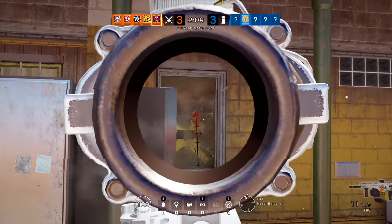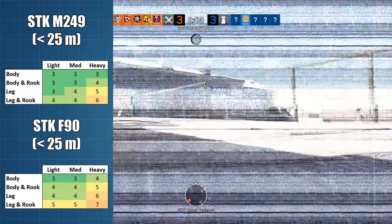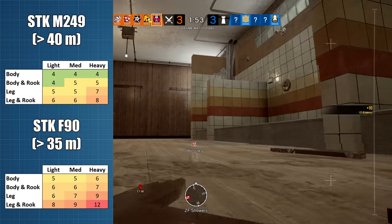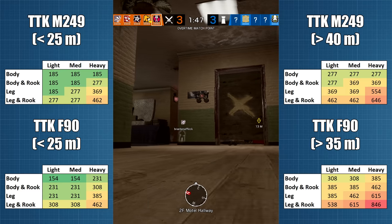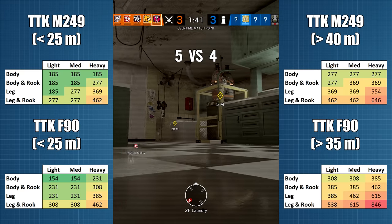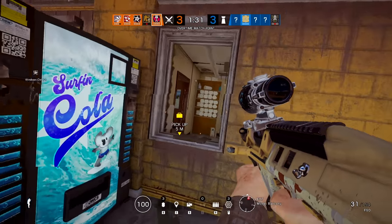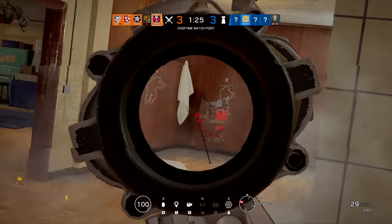What do the damage and fire rate stats mean in practice? At close range, the M249 will get away with one fewer bullet to down or kill in three-quarters of armour type and strike location permutations. At longer ranges, this advantage becomes even more apparent, with the SAW needing an average of two bullets less. This translates into times-to-down or kill that are on average better for the machine gun at all ranges, although there are a couple of cases at close range where the F90 comes out on top. The bottom line is that Gridlock's LMG is the more effective weapon all round, though the further stats may still affect our conclusions.